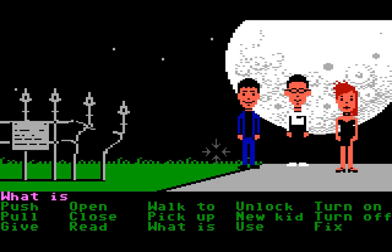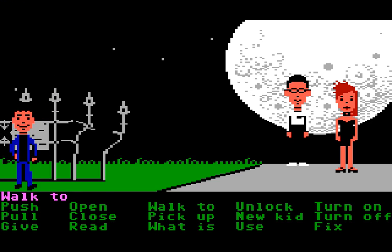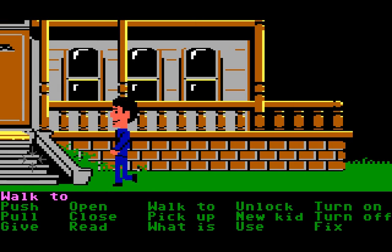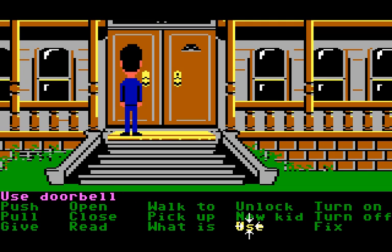You have this 'What Is' command which you can use to hover over the screen and find objects — which is kind of neat especially for rooms that don't have any lights in them. The idea behind Manic Mansion was to make it like a cheesy B-movie horror game, and it's definitely inspired by those old 1950s horror movies.